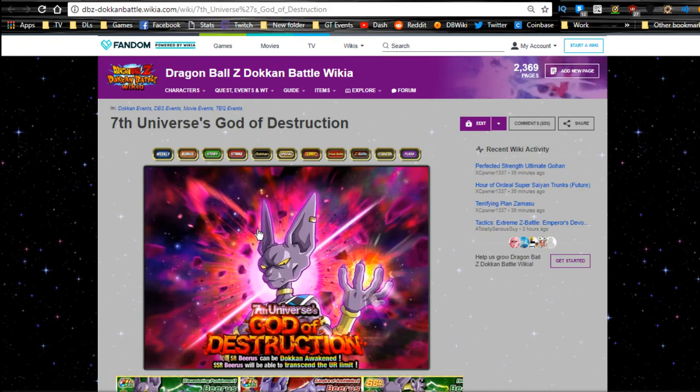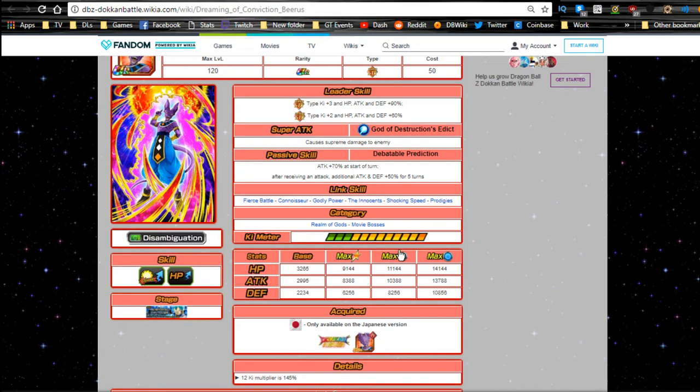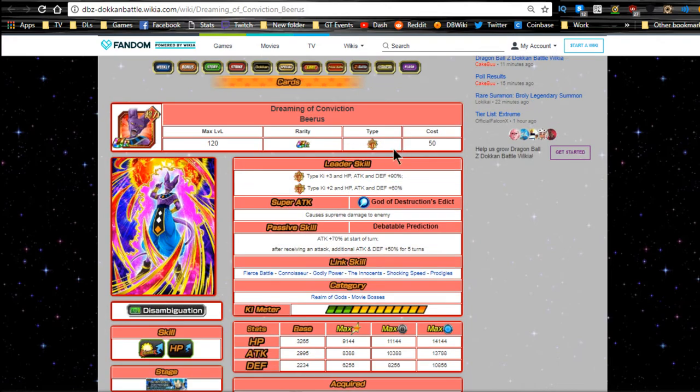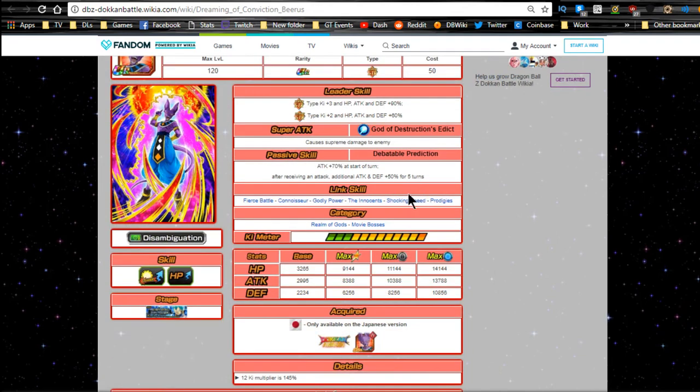It's a really old-school event so if you have any 120 leader you'll just destroy it, even with an Agility team. He Dokkan awakens and gets the Fierce Battle link skill, which is awesome. His new leader ability is Strength Super type Ki plus 3, HP Attack and Defense plus 90 — he becomes a really good leader. He still does supreme damage, Attack plus 70 at the start of turn, and after receiving an attack Attack and Defense plus 50 for five turns.